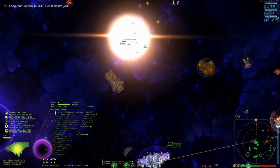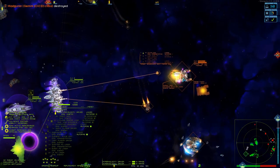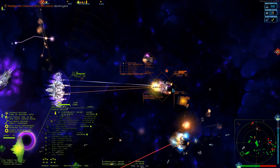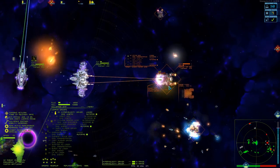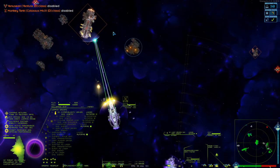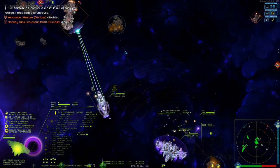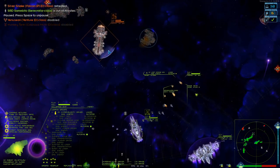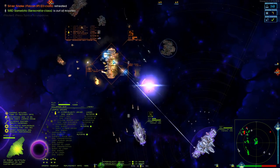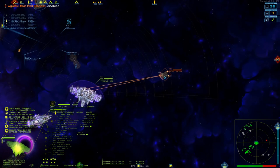Let's finish the Gemini off while it's overloaded. That's down. Man, this is going well. Let's put a strike on that Atlas right there. Falcon retreated. Let's target you. Atlas down. Cirrus Vela is out of missiles, but I think that's kind of acceptable.